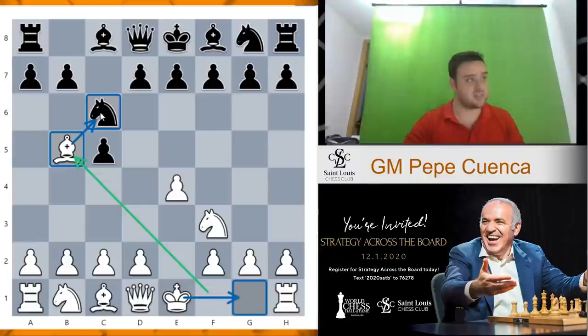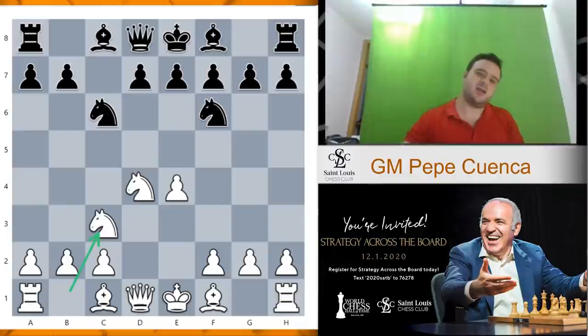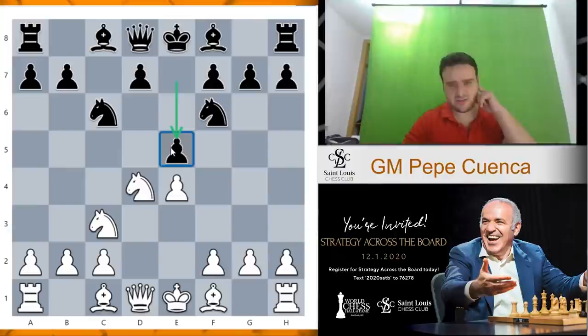So d4, instead — c takes d4, knight takes d4, knight f6, knight c3, and here again different options. D6 leads to the classical Sicilian. G6 transposes to the accelerated dragon. And e5 — this leads to the so-called Svechnikov Sicilian.